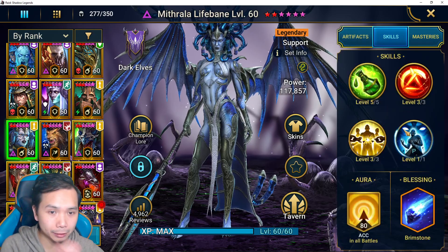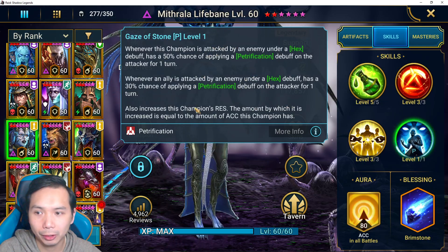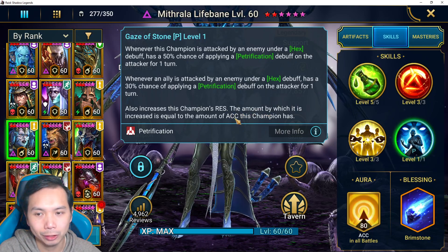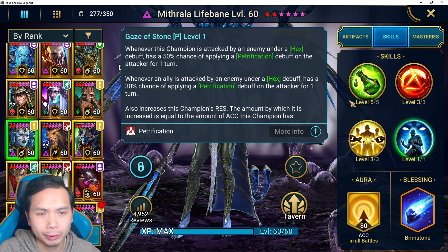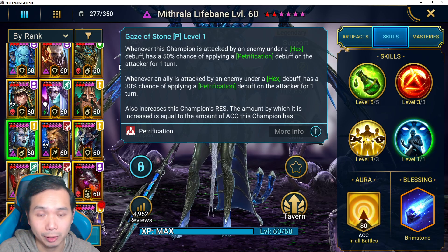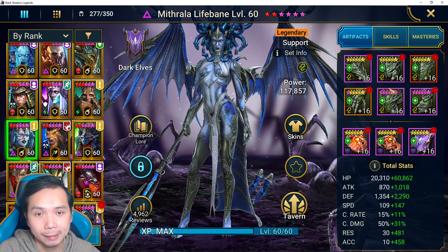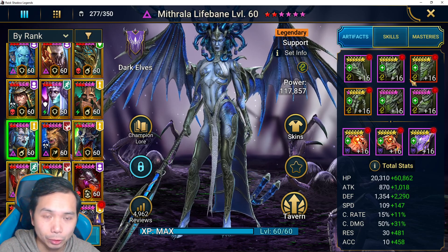Her passive ability which makes her absolutely insane is that her resistance is basically added on top of accuracy - so accuracy is added on top of resistance. She can get really high resistance and can resist lots of debuffs in the game. However, this resistance does not stop things like stun sets or provoke sets, so having a six-piece Stone Skin set does prevent that. You can also try Untouchable or Immunity as well.